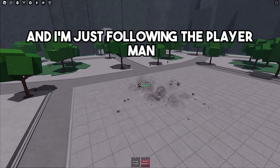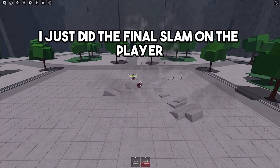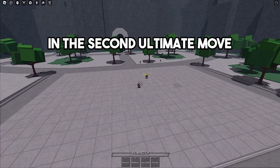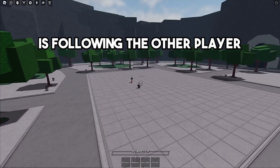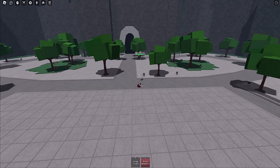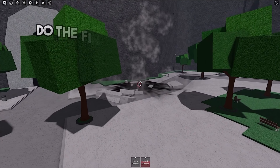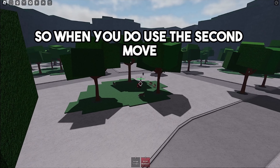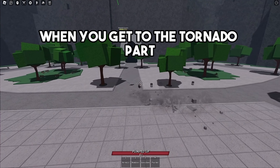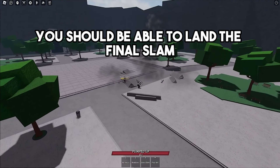By following the player, I just did the final slam. The main reason why you want to zoom out is because when the Metal Bat character does the tornado part in the second ultimate move, you want to make sure your mouse is following the other player. If you don't follow the other player during the tornado part, you'll do the final slam in a different direction. So when you use the second ultimate move, when you get to the tornado part follow the other player, and in most cases you should be able to land the final slam.